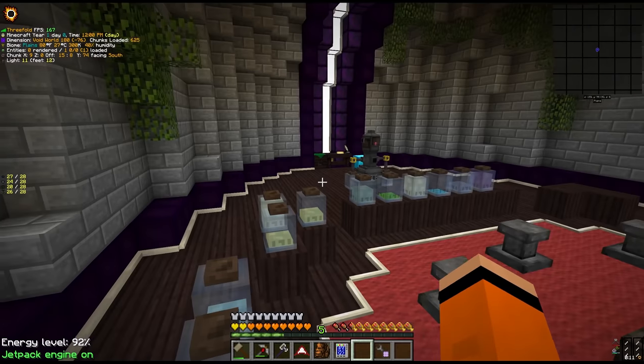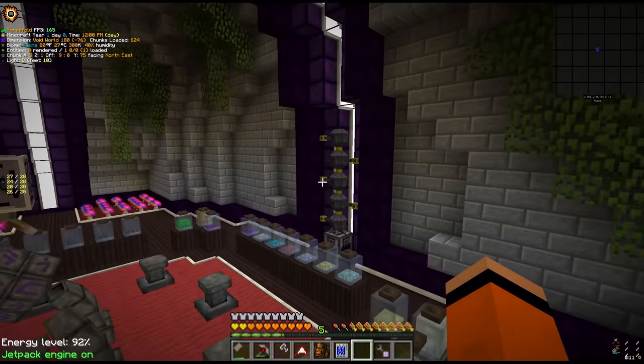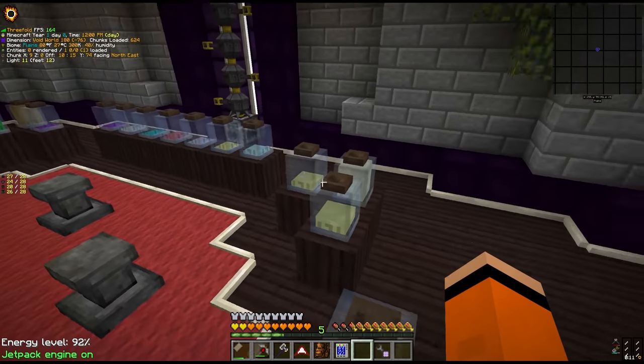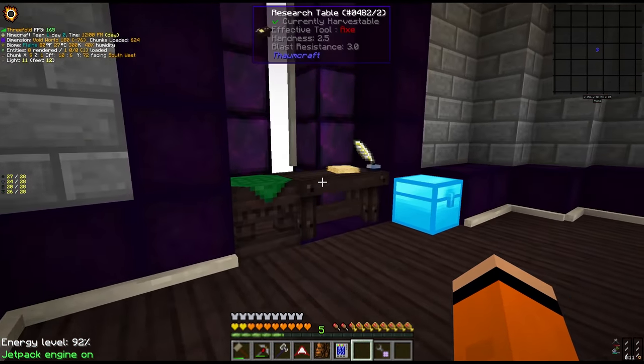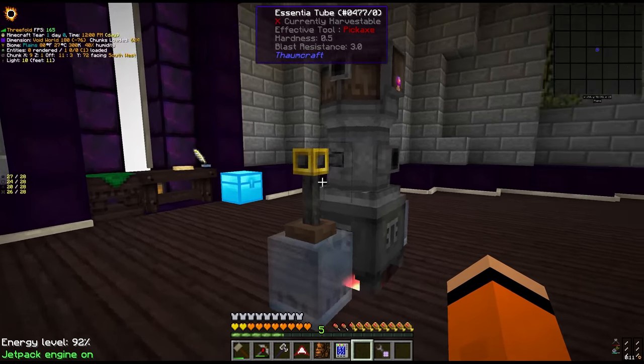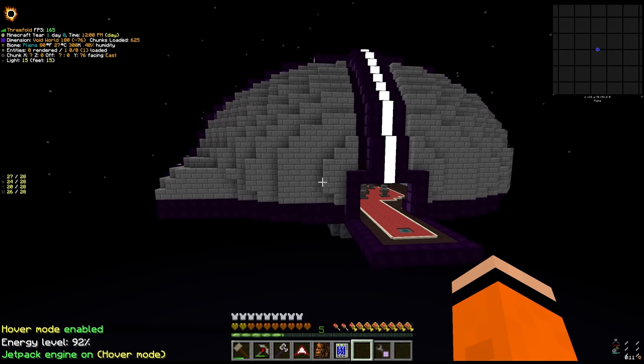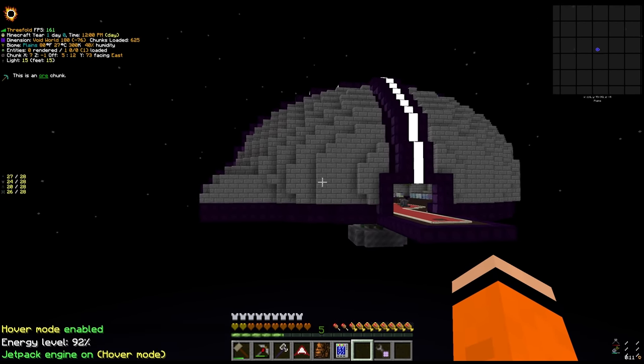Not a whole lot else has changed in here though - it's more or less the same setup. We just have space for our jars and may add some extra rows on top to accommodate more essential storage. I also moved the research table over to the other side. It doesn't look amazing from the outside with all this stone brick, but it doesn't look terrible I don't think.